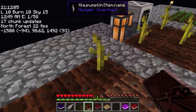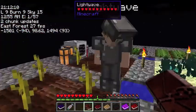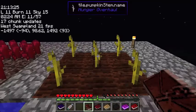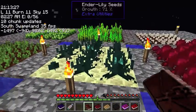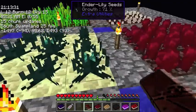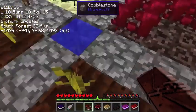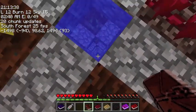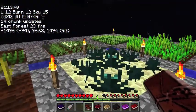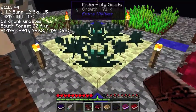Tile.pumpkinstem.name — that's not right. Ender pearls power everything, and this thing provides you with ender pearls. And if anything, you probably need to make more ender lily plants than that, right? What do you mean? Are these nine ender lilies, given how slowly they grow, enough? Yeah.